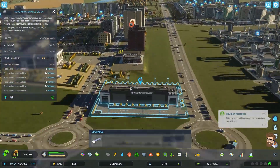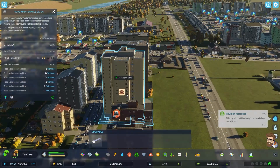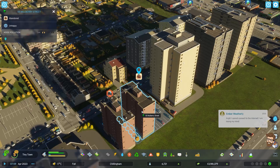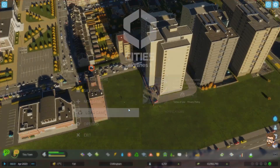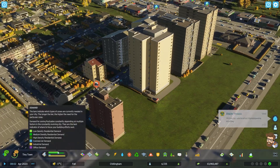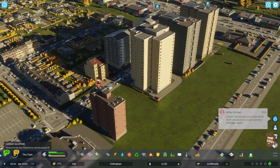I did also read in the comment section for the last video that this notification — 'not enough customers' — might actually be a glitch. I also have an abandoned structure here. We actually have demand coming up for medium density residential, industrial, and low density residential. We have plenty of spots to build as well.